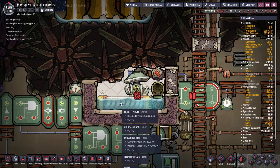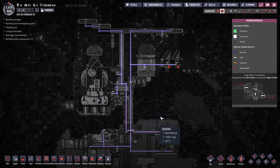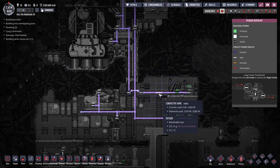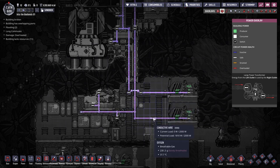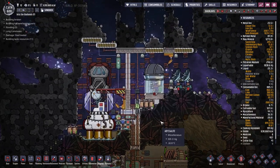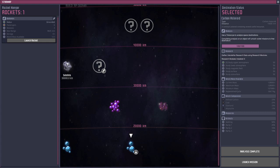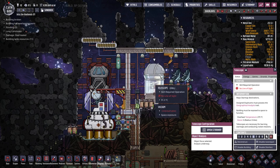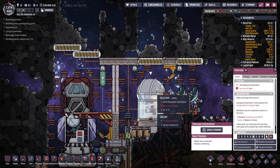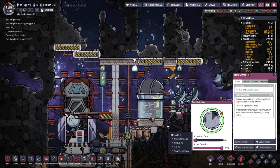I have two generators running two different lines and both are running well into their tolerance ranges. The telescope is a required building to get access to the star map — you can also see the shortcut key is Z. I've already used the telescope to research five celestial bodies and I'm 59% of the way through researching a sixth. The telescope can only be used when it has line of sight to space — currently it has no line of sight because the bunker door is closed, but we can solve that in the near future.